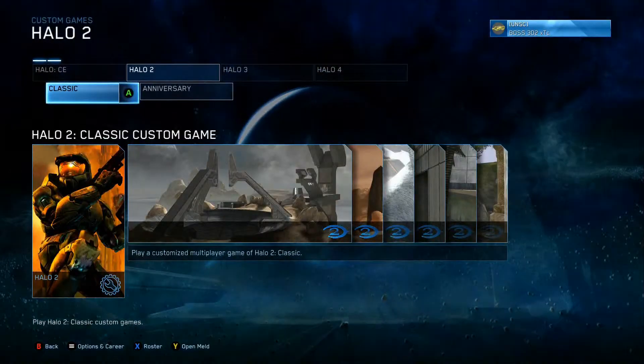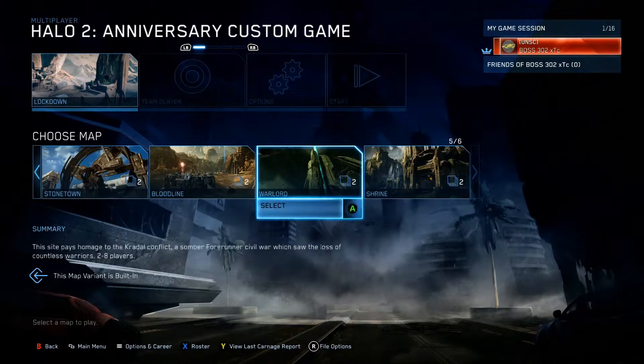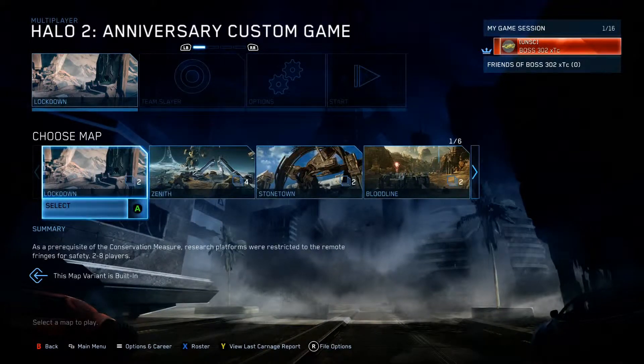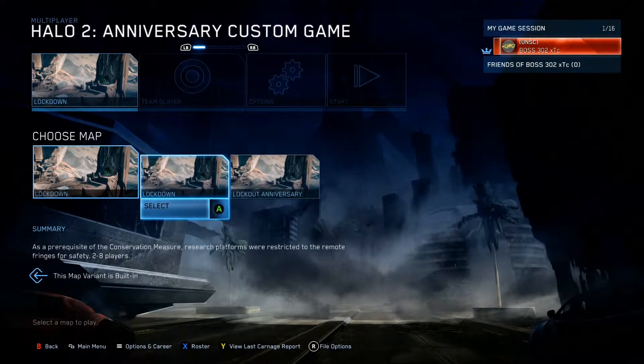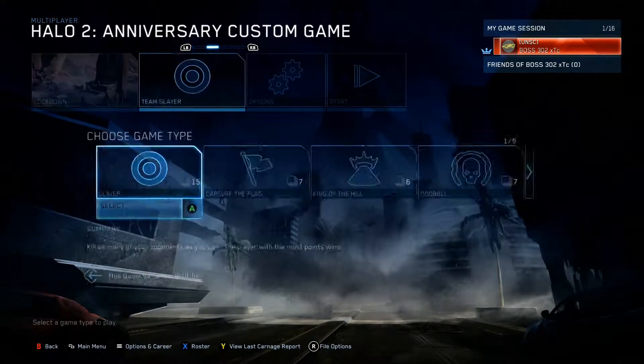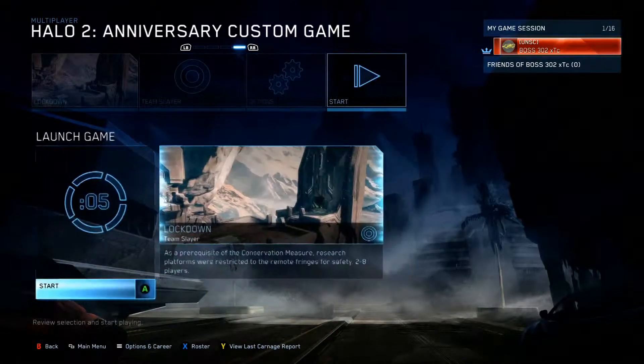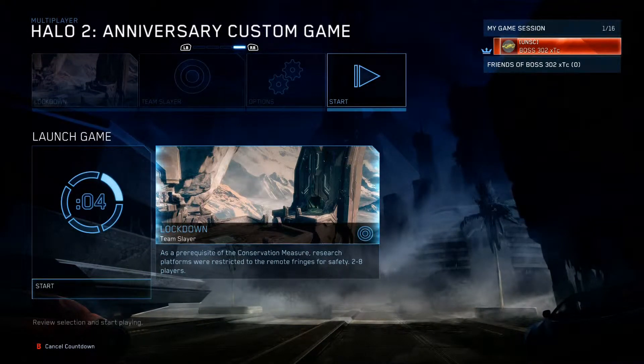You guys can do this in a custom game — it's finding multiplayer. You have to go to Halo 2 Anniversary and find them on all six of these maps. These are the only maps that contain the Blast Soda. It doesn't matter what game type it is, as long as you load the map itself.